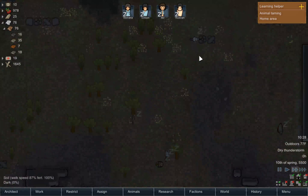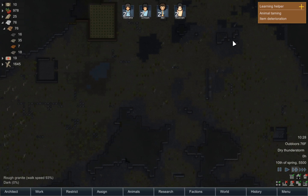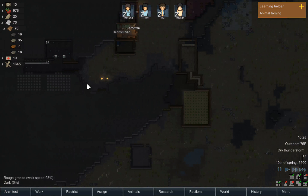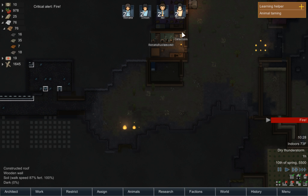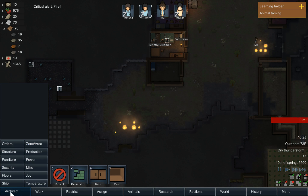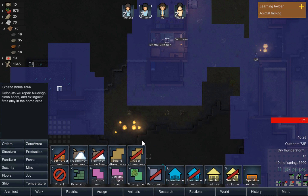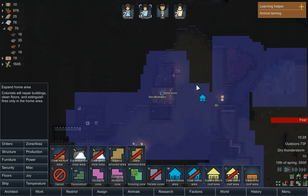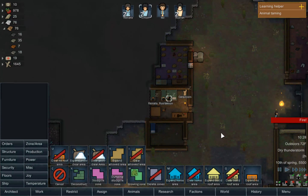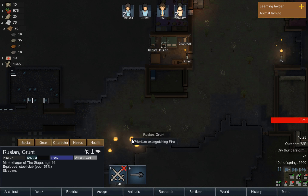It is a dry thunderstorm, which is absolutely terrible — that can cause a lot of fires. And I already see one. Okay, this is not good. I need everyone to wake up and extinguish that fire. I need to expand my home area to include this, and include this, and that. If there's a fire there, you need to put it out.